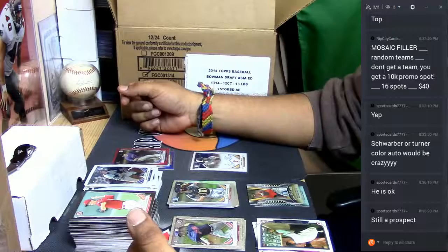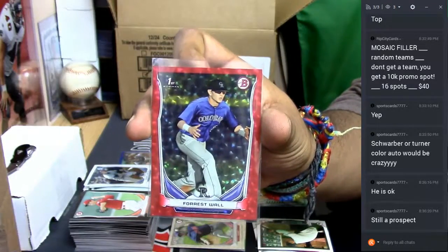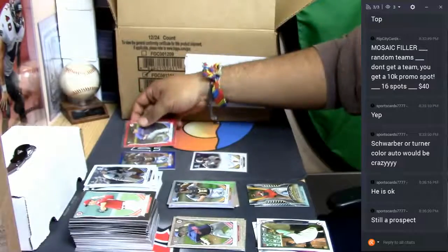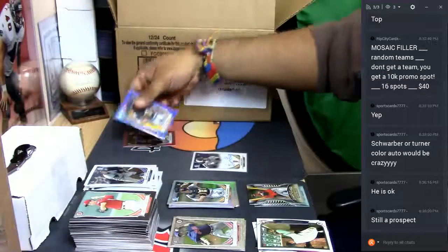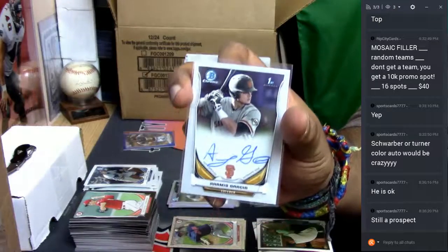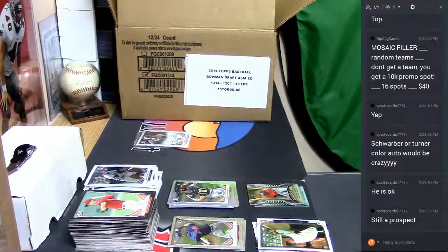As always, a little runback of the major hits. We hit a Forest Wall — silver ice, numbered to 150 for the Rockies. We hit a Blake Anderson for the Marlins numbered to 399. And our auto was an Aramis Garcia for the Giants. That was the personal box break — thank you very much, sports cards. We'll get that out to you, thank you very much.